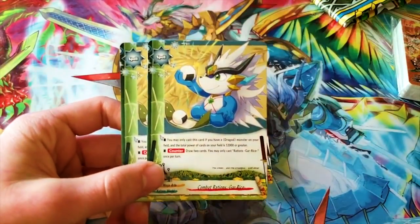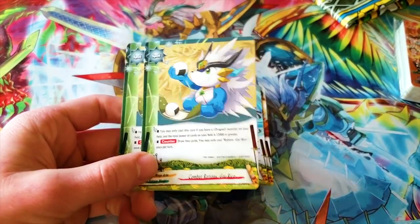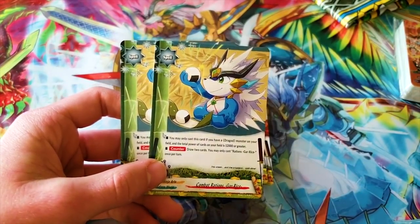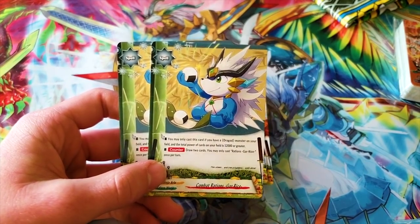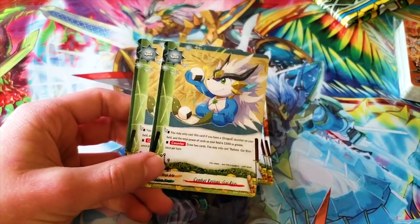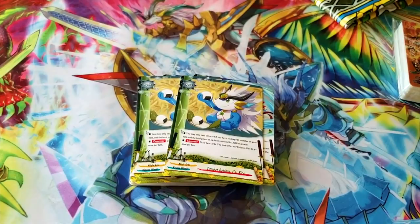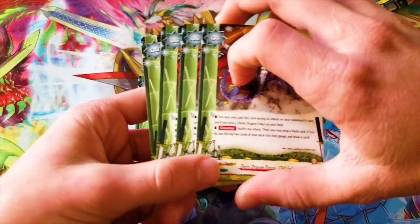This is cute — it's a Gargantua Dragon eating donuts, or dual fuel combat rations — Gar Rice. You may only cast this card if you have a dragon monster on your field and the total power of cards on your field is 12,000 or greater — so if you've got two Dragods or Drag and his token, you're fine. Counter: draw two cards. It's an easy draw. Love the artwork.